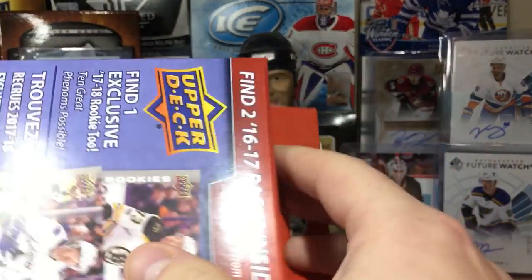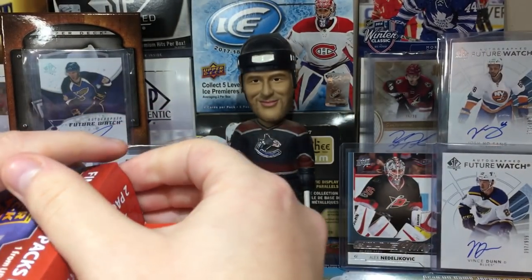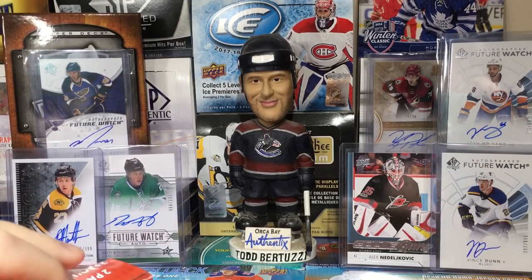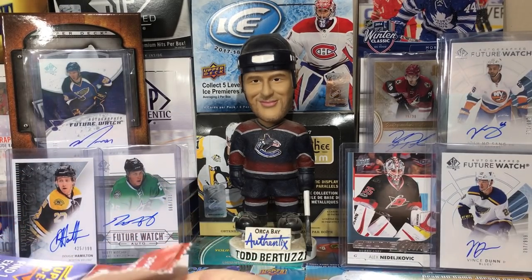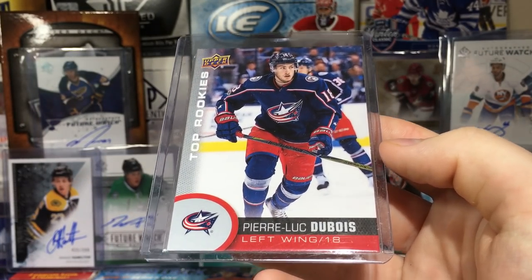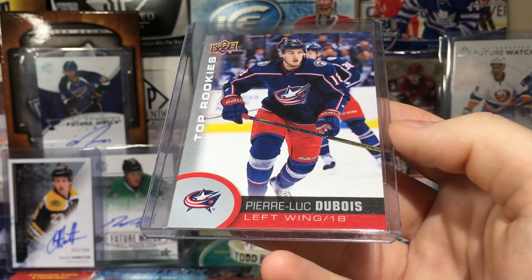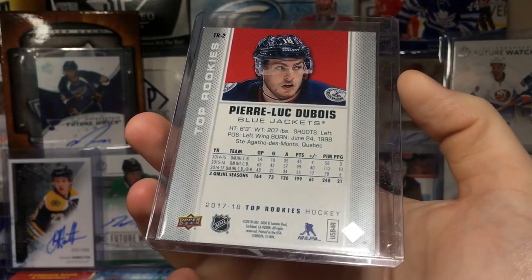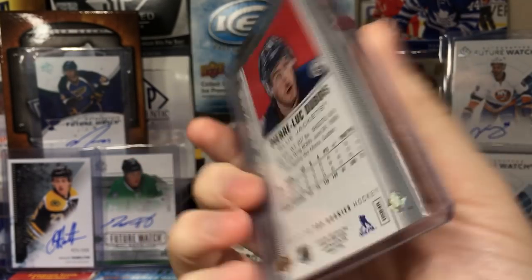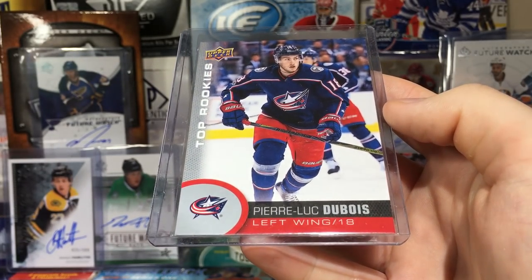Let's get right into it — figure out how to open it. So yeah, these are interesting. Let's do the top rookies. Of course, we got Pure Luke Dubois — looks like a basic one. It's a nice little design on this card, pretty clean. Top rookies Pure Luke Dubois — not a bad card.